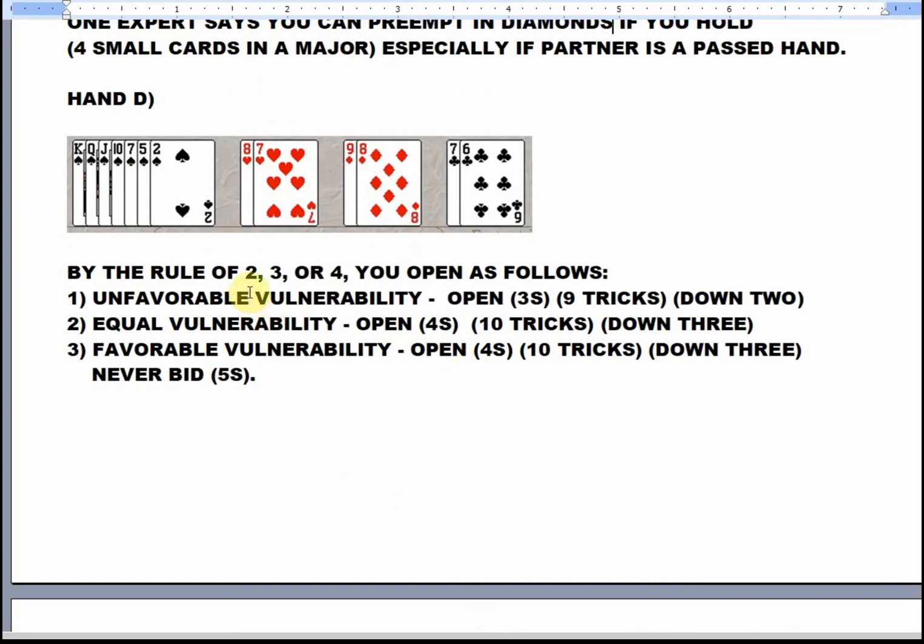By the rule of two, three, or four, you would open as follows. With unfavorable vulnerability, you would open three spades — contracting for nine tricks when you would be set by two tricks. With equal vulnerability, you open four spades. You would never open five spades, even on favorable vulnerability.